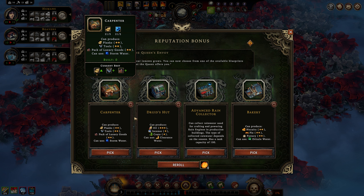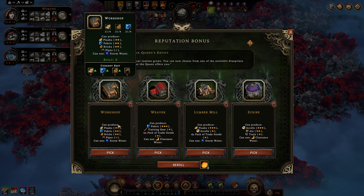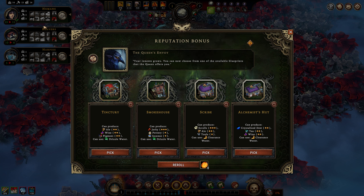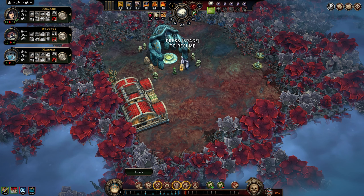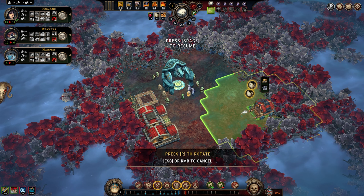We're going to go with a bakery because every one of these guys can be satiated by biscuits, two of them by biscuits and pie, and we need pottery to make ale. We also got a workshop or lumber mill - we're going to go with the workshop because it can make planks, fabrics and bricks. Then last but not least, we're going to roll with the scribe because it makes scrolls and ale. Humans and beavers need ale, beavers and harpies need education.